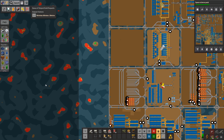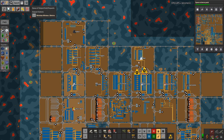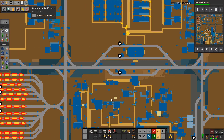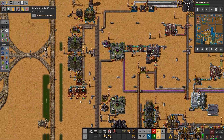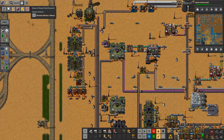Welcome back to Factorio C-Block and TSM episode number 167. There are a few things we can do. First of all, we needed steel for modules. We've already supplied it over here and we have a vast amount of these resources now, so that is fantastic.